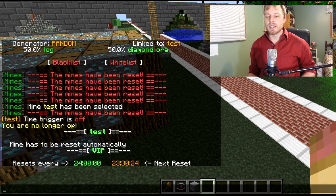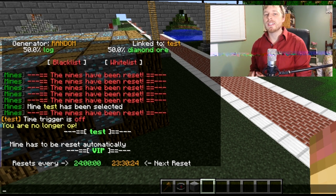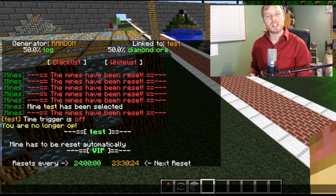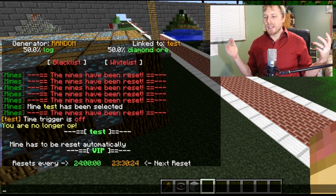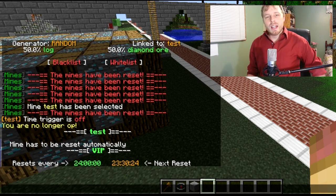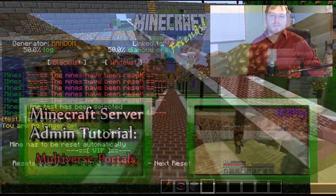A couple more things if you want to get more in-depth with Prison Mine — I'll cover these in another tutorial, but you can set up a sign that resets the mines and costs players a set amount of money. You can also set up a composition reset so that when a certain percentage of the mine is air it resets automatically. There's also a way to set up dynamic mines. The wiki is fantastic, and BitWolfy is really good at responding on the Bukkit website. Comment on my YouTube video and I'll do my best to answer questions. Have fun and enjoy the game!